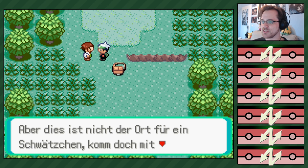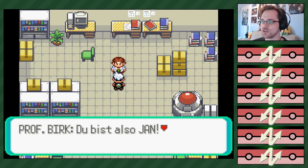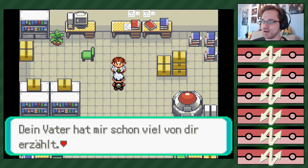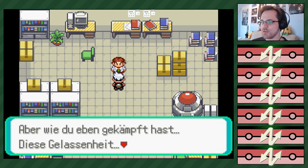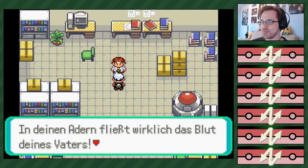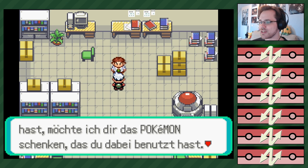Aber das ist nicht der richtige Ort für ein Schwätzchen – komm doch bitte mit in mein Pokémon-Labor. It's quasi dangerous to go alone. Du bist also Chris und du bist Jan. Mein Vater hat mir schon viel von dir erzählt. Dein Vater hat mir schon viel von dir erzählt. Moment – mein Vater ist dein Opa? Ich habe erfahren, dass du noch kein einziges Pokémon besitzt – aber wie du eben gekämpft hast! Diese Gelassenheit. Als Dank dafür, dass du mich gerettet hast, möchte ich dir das Pokémon schenken, das du dabei benutzt hast.